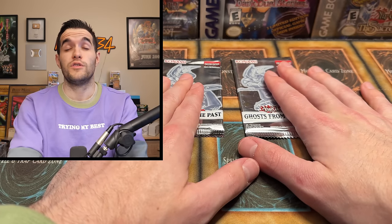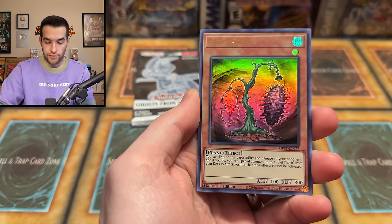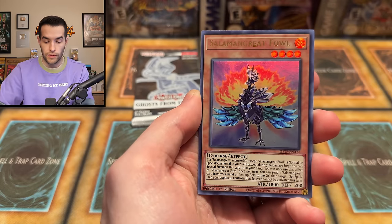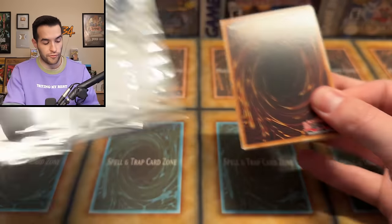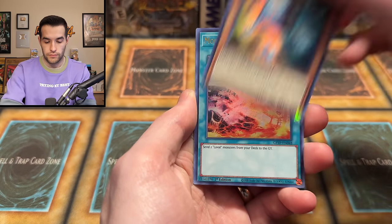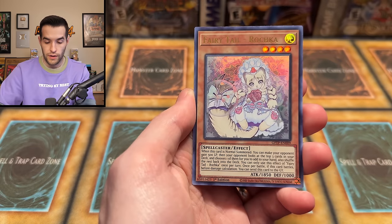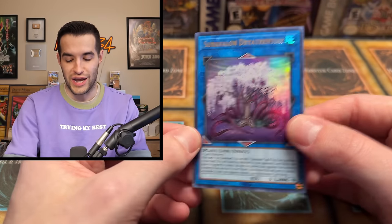Two packs left — summon Dark Magician please, ghost rare, I believe in you, you will be in one of these packs. Here we go — Artifact Durandal, Evil Thorn, Resonator Call, Salamangreat Faucet, and Starry Knight Balefire. One more chance — all it takes is one pack to complete your dream. Here we go — Metaphys of All Flame, Recover, Molten Conduction Field, Fairy Tail Roca, and Sunavalon Dreinchis. No ghost rare Dark Magician.